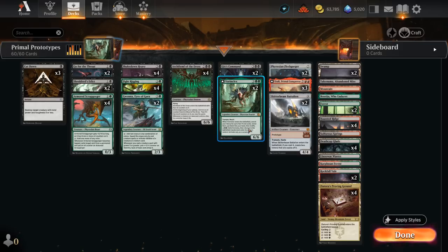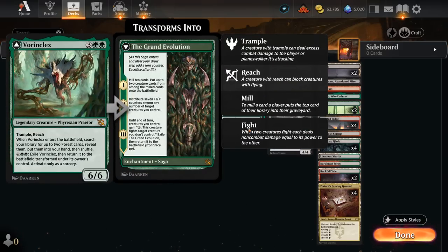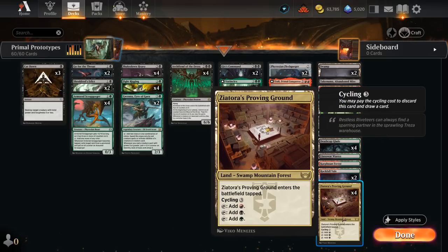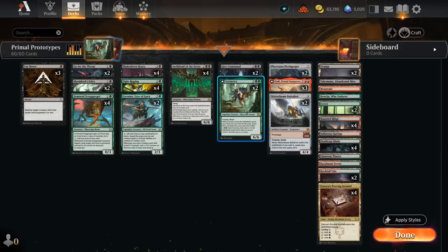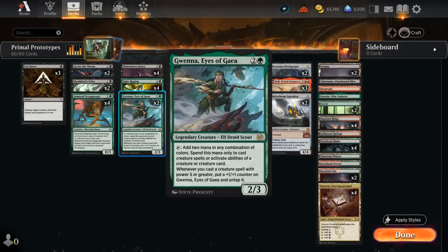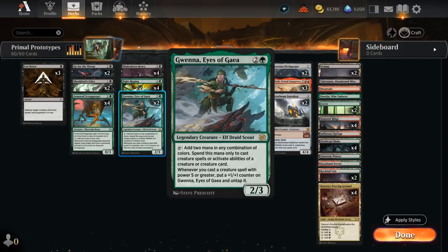We also have 2 copies of Vorinclex. It costs 5 mana so it's not the cheapest enabler, but it's also a decent payoff if we find it for free with our hideaway. A 6/6 with Trample and Reach, it can find 2 forests when it enters — including our Proving Ground, which has a forest subtype — giving additional card advantage if we eventually cycle it. We can also potentially transform Vorinclex if we've got 2 mana for it, which usually happens if we have Gwena, Eyes of Gaia on the battlefield, making 2 mana for our expensive creatures and picking up additional +1 counters.